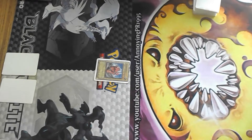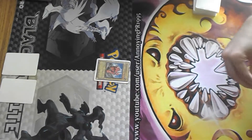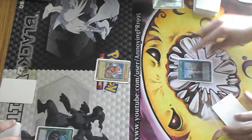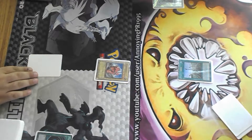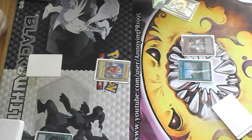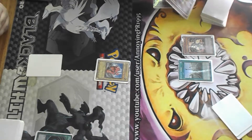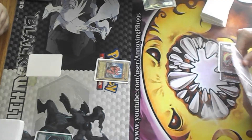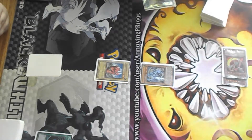Okay, draw. I will send the Eclipse Library — use its effect to get Red-Eyes. Banish light and dark, summon Light Pulsar — my bad.